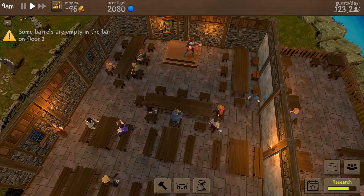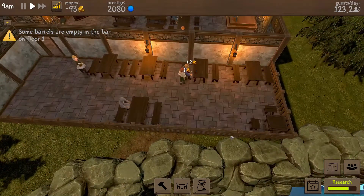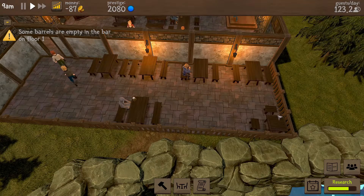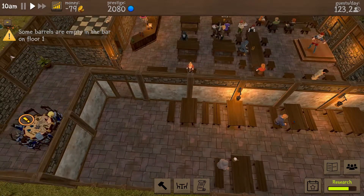Hi there, welcome back to Table Master. I'm Risen32 and this is our Blind Eye Inn that we were constructing last time. We got the outside terrace up and running, which I quite like actually. I'm still torn between putting small tables or big tables. It'd be nice if we could get like a round table so we can get four seats running - that would look really cool.